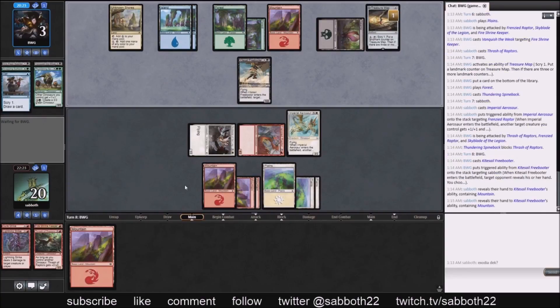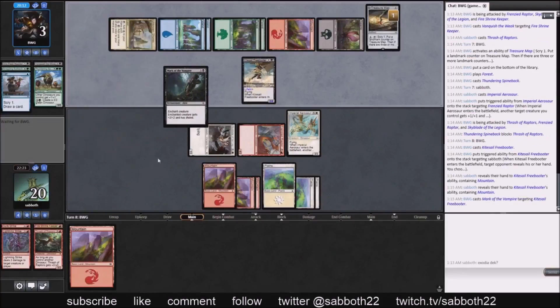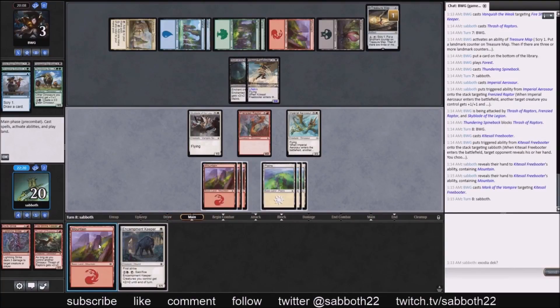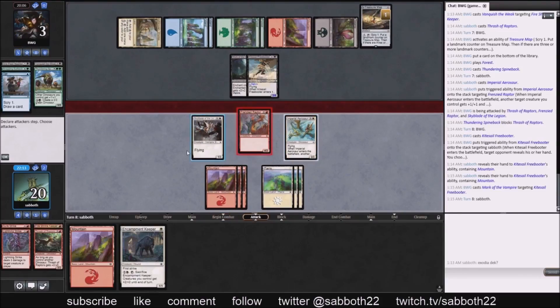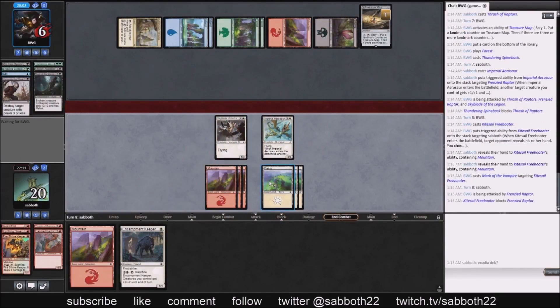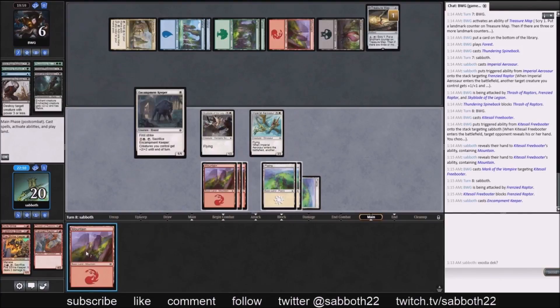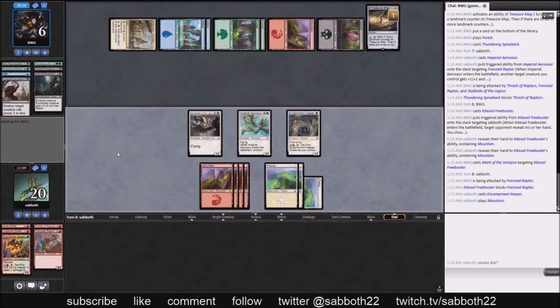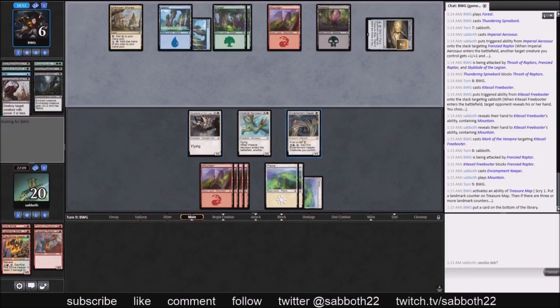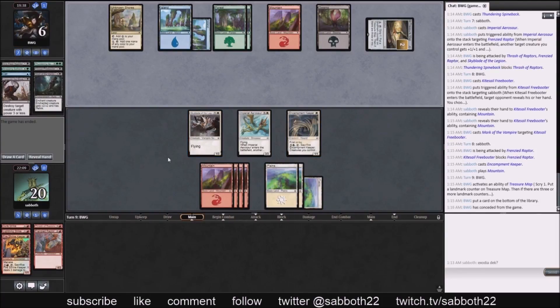They get to see our mountain in hand — our beautiful mountain we held back. Mark of the Vampire. What's the correct attack? We could attack with everything and they block our Aerosaur and go to one, or we could ensure they lose their Freebooter by attacking for four — that's just the absolutely correct attack here. Encampment Keeper coming out. We don't have six power on the board. They figure they've seen enough and don't have much of a chance after going to one. So 2-0, 4-0 heading into the finals.